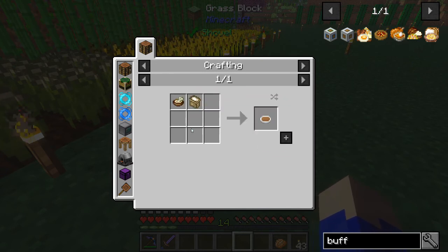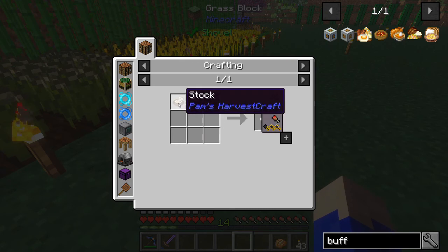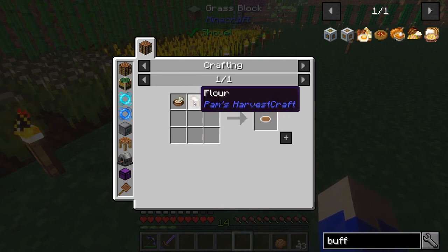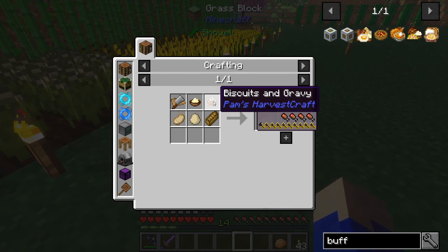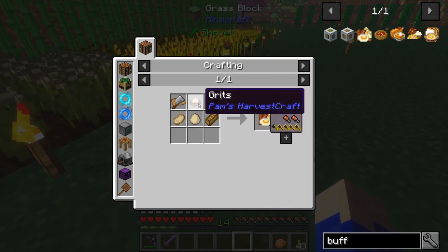Then you head over to the gravy and it's just stock and flour. It's pretty easy, and then you have biscuits and gravy which in and of itself is already a good meal to have. So then next we're taking it to the next level and we're going to make grits.